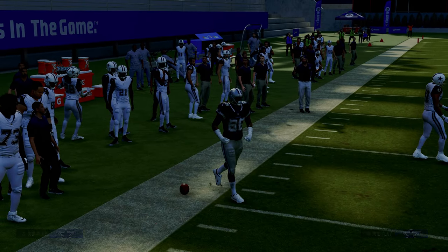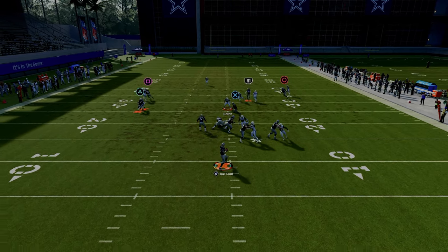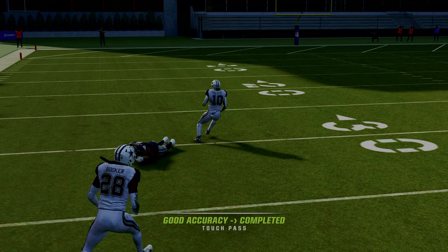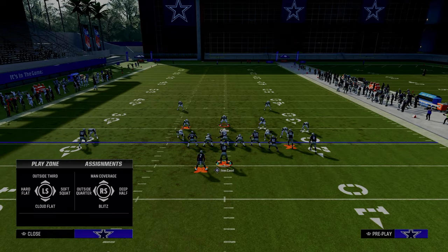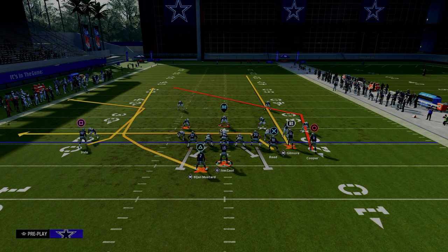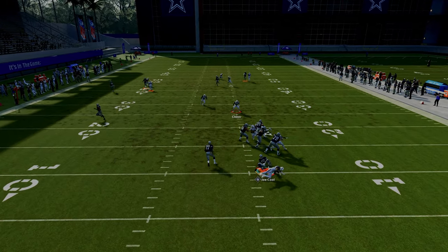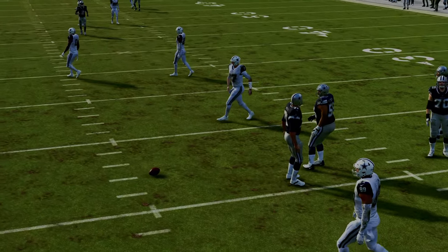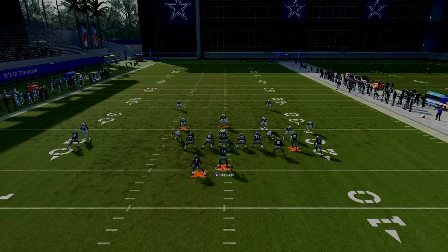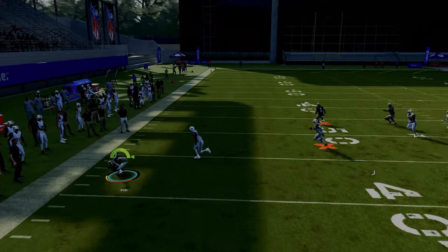Against man-to-man, running back wheel routes work well — you can lob it up and over the top for a big play. And if they're playing press third with man coverage and the solo wide receiver corner in a third, we can still throw this route. If you want a little more time, put your tight end on a block and release drag — that gives you more time since the route does take a while to develop.